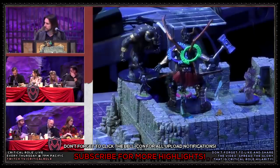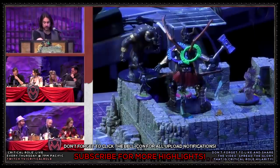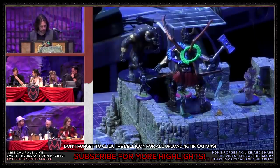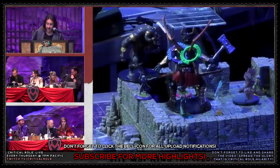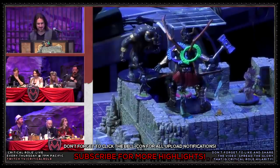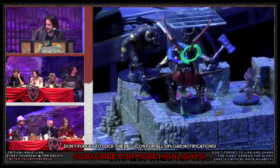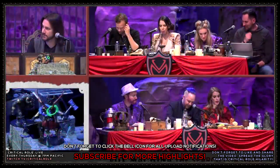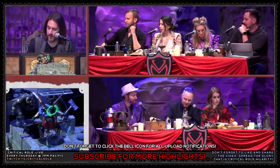That's a 30 to hit. That hits. So you have to do a strength check at disadvantage. That is going to be a 26. At disadvantage? Yeah, I rolled a nine and it's plus 17 to its strength saving throw. Well, regardless, take 15 points of damage plus six necrotic. So 21.